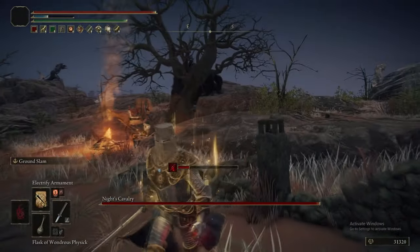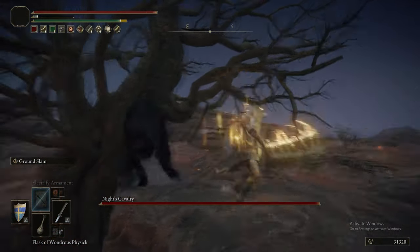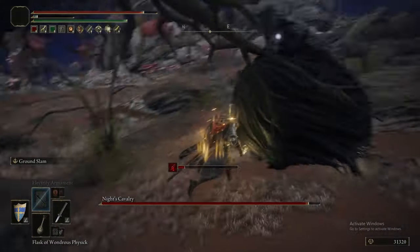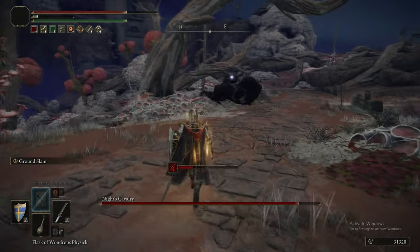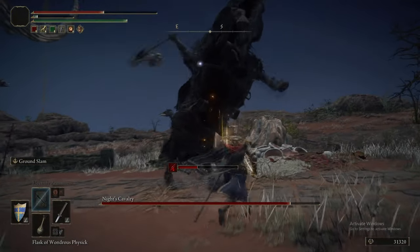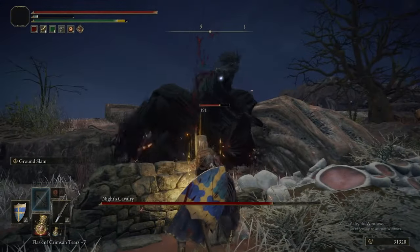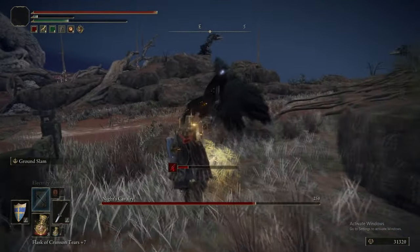Now we're back to fighting another Black Knight. Sadly, we don't have the correct equipment for fighting these things — the way they move about is insanely annoying. The correct equipment is the Icon Shield and Lightning Bolt ash of war. Until we get those, we just have to do this the old-fashioned way: avoiding its attacks, waiting for it to attack, and then getting an opportunity — an opening. So yeah, we're just fighting these guys old school.